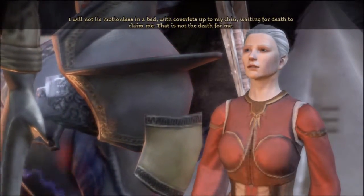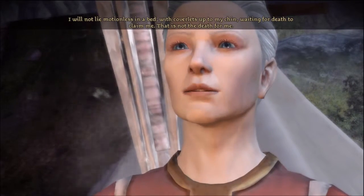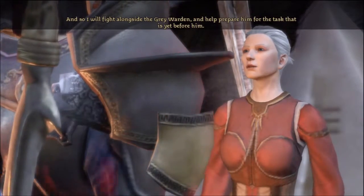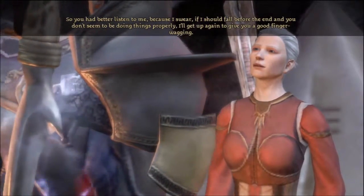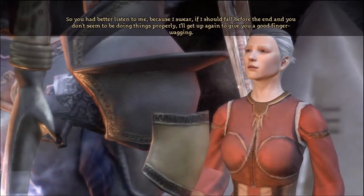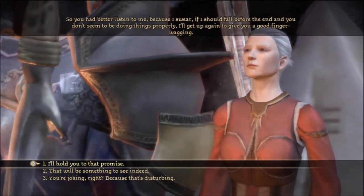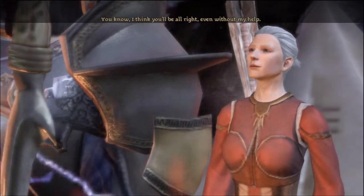Wynne says she doesn't know why she was chosen - perhaps the spirit knew something more lay in store for her and she was given a rare chance she intends to make the best of. She won't lie motionless waiting for death - that is not the death for her. She'll fight alongside the Grey Warden. 'So you had better listen to me, because I swear if I should fall before the end and you don't seem to be doing things properly, I'll get up again to give you a good finger wagging.' Lewis jokes: 'That sounds sexual.'